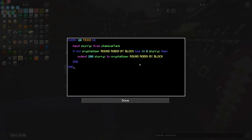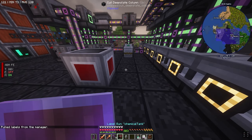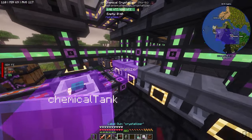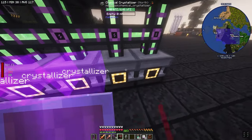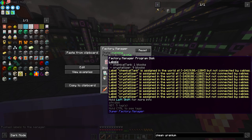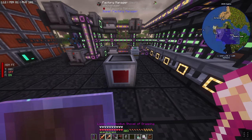I think I got it — what I was thinking was that you had to put the actual machine name, but these are essentially labels — variables. So I can make them whatever I want. From 'chemical tank' and to 'crystallizer' — these variables have no value yet. I can crouch and right-click to pull the labels, scroll through, and name them. So I'll name these 'crystallizer', then push the labels.